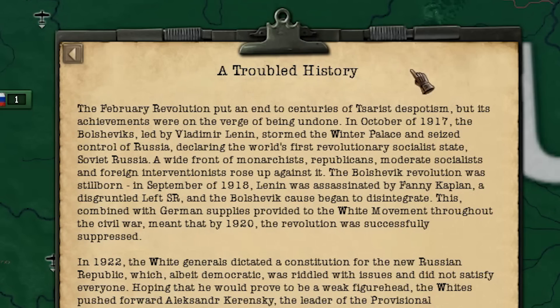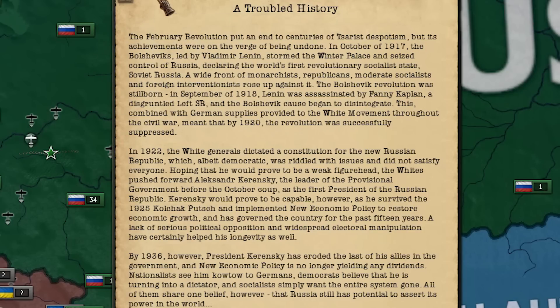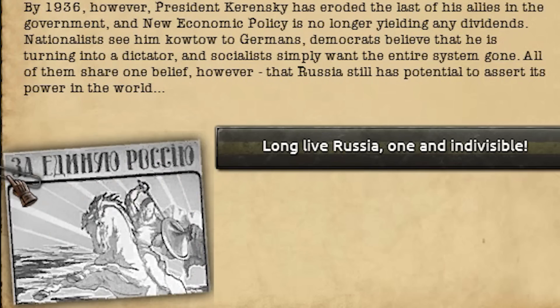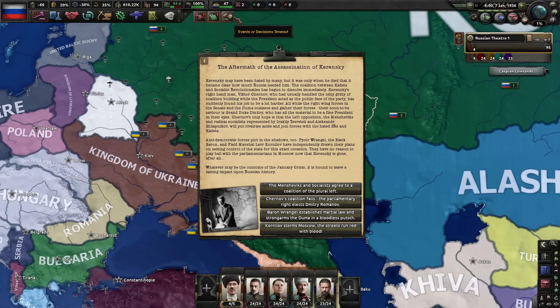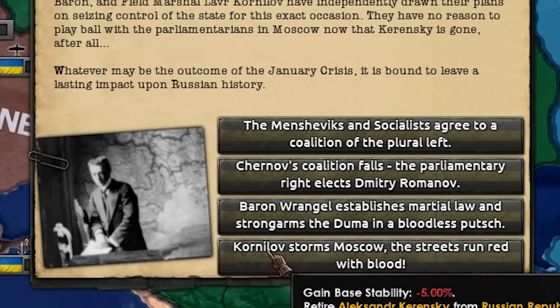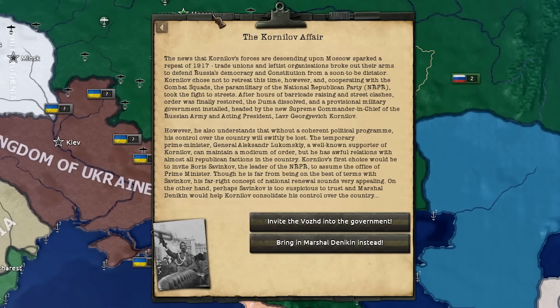You'll see a troubled history event — you probably remember it, but it covers the Russian Civil War: how white forces defeated red forces and what happened next. You can also see the picture 'Za Yedinuyu Rossiyu.' The first important event is the aftermath of the assassination of Kerensky. You need to choose the fourth option: 'Kornilov storms Moscow, the streets run red with blood.' Right after that comes the Kornilov Affair event, where you need to send Wrangel away.